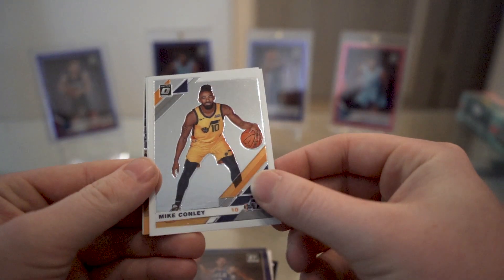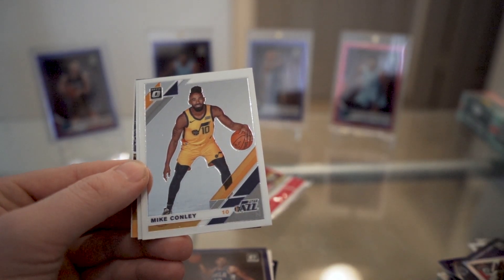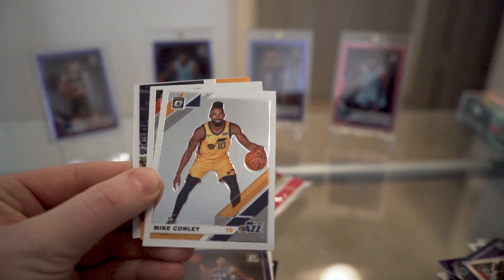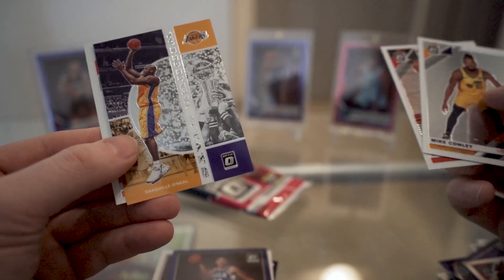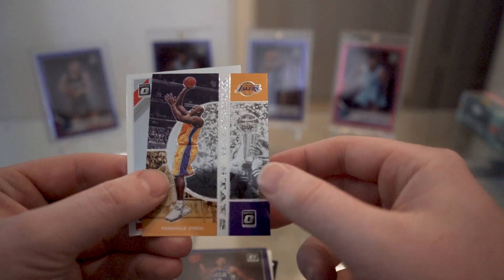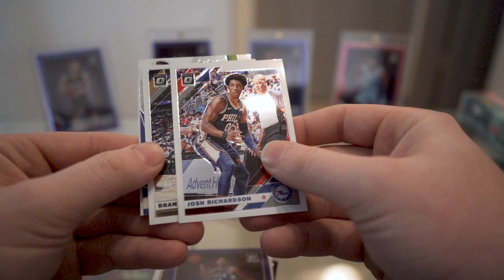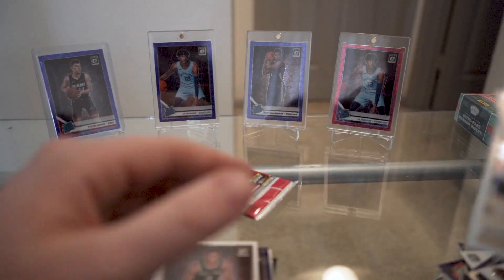I think it breaks down like 50 rookies to 200 base cards or something like that, so it's like a one-in-four chance you'll hit a rookie. With four cards per pack, on average there's going to be one rookie. If you're peeking through your pack and you can see a holo or a checkerboard, you can say one in four of those is going to be a rookie. Not horrible odds. Kelton Johnson, Isaiah Thomas Express Lane.